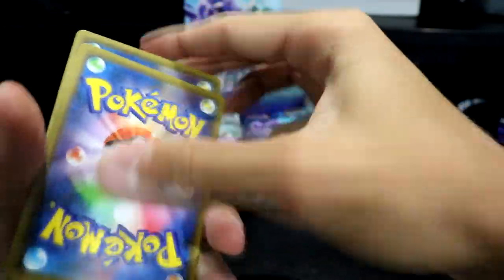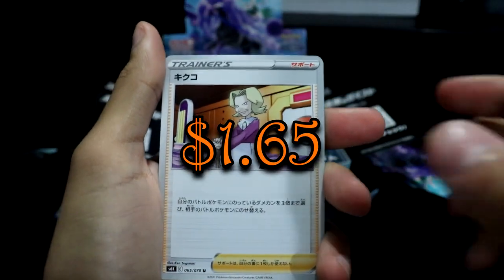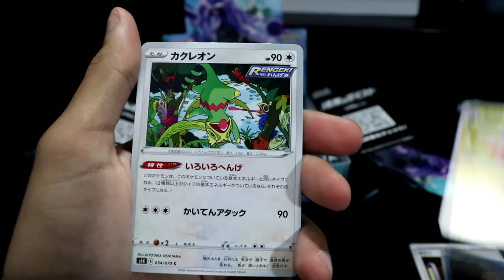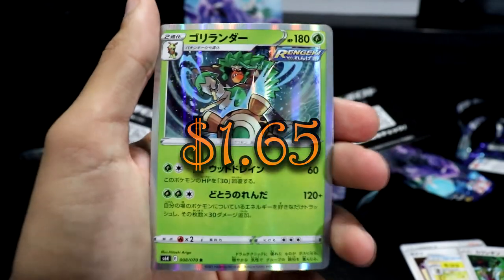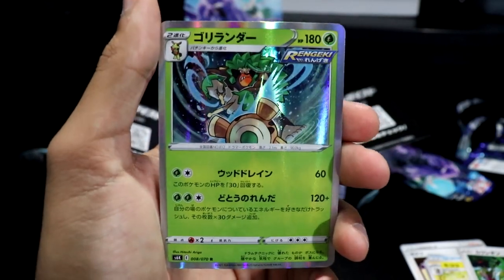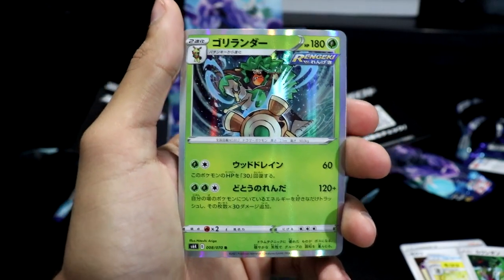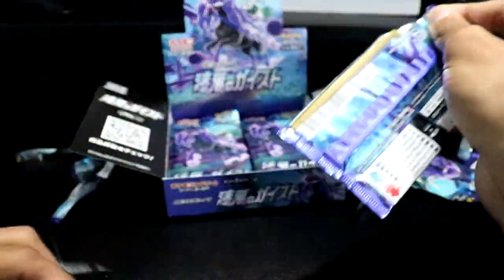Let's see what we have here — Agatha from the Elite Four, that's cool. We got a Houndour, a Flaaffy, another upside-down Kecleon, and then a Rillaboom holo — monkey man mashing the drum set. He do be hitting though.